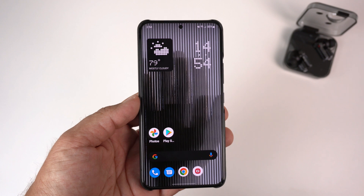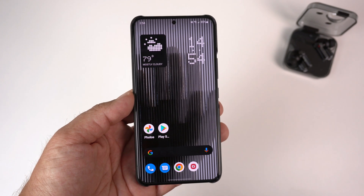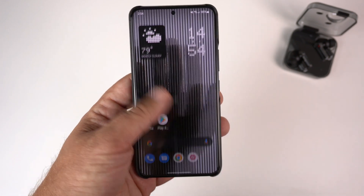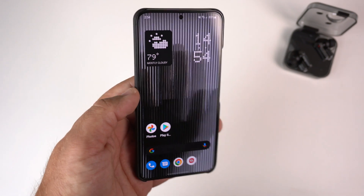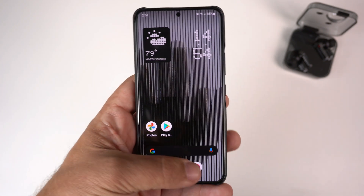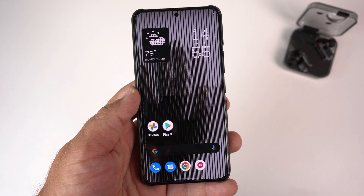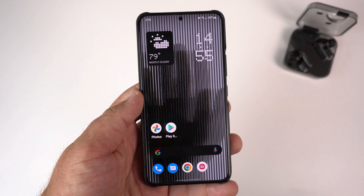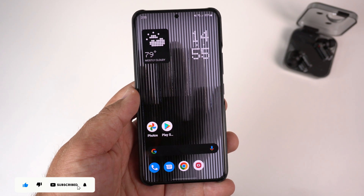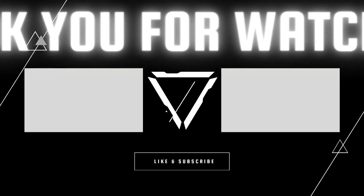There it is, guys — the beta launcher from Nothing. If you're interested in downloading it, you need to have an S22, S21, or Pixel 5 or newer. As I find out more about it or discover more bugs, I'll keep you all up to speed. So far it seems to be working okay. Hit that like button if you liked the video, subscribe and ring the notification bell for up-to-date content — be safe, God bless, and I'll see you on the next one.